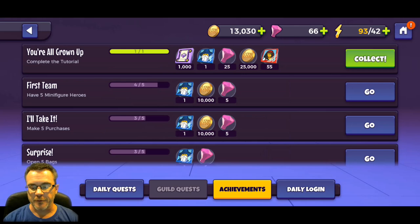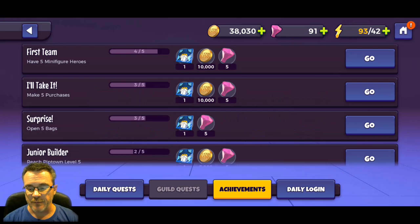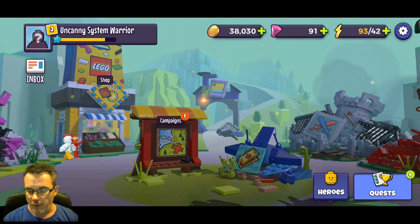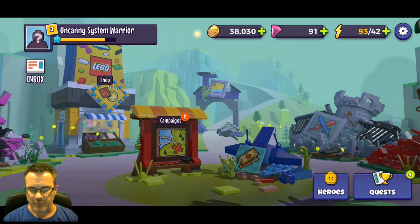We're also going to get 55 tiles of Princess Argenta - another character you want. Pirates are the faction to go for from every piece of information Nooch has heard, because they get you more gold later and they're just a really good team for beginners. We've got 93 energy, and looks like a four lit up on quests - might just be a glitch.